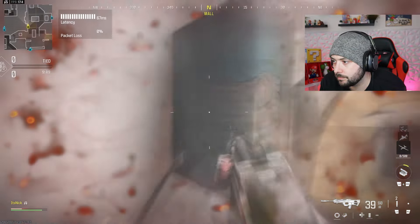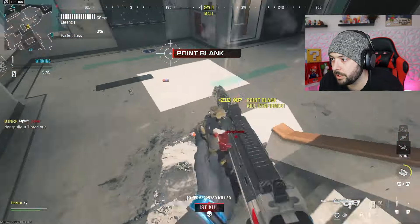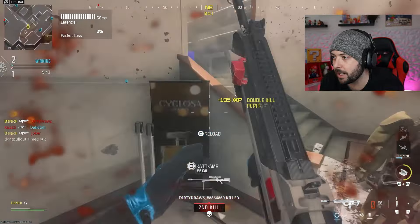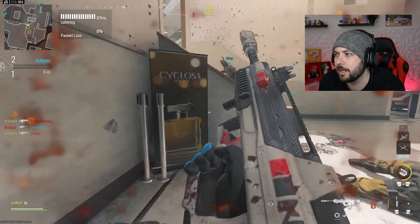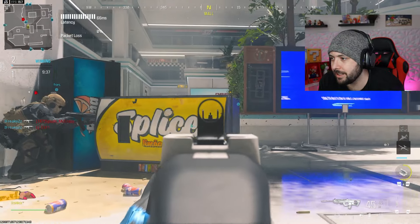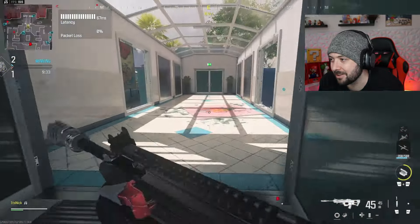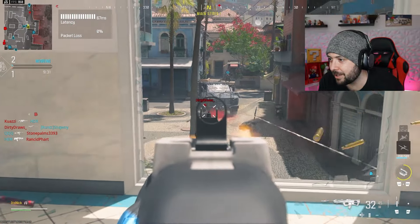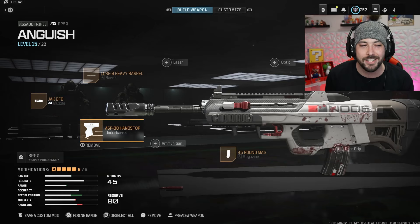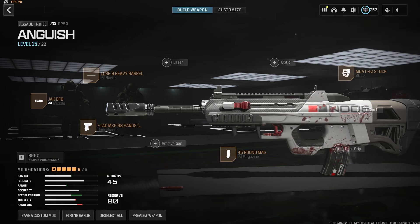The Jack BFB gives you 55 gun kick, 20 horizontal, and 35 vertical. Then we got the Lure 9 Heavy Barrel, which gives us even more distance — effective damage range up 15%, minimum damage range up 15%, bullet velocity up 18%, gun kick at 5%, and horizontal and vertical recoil both at 7%. I'll move my face — here you guys go, you can see all the attachments on screen right here.